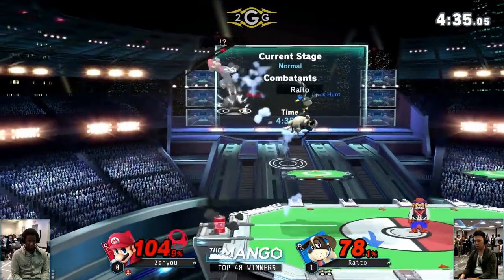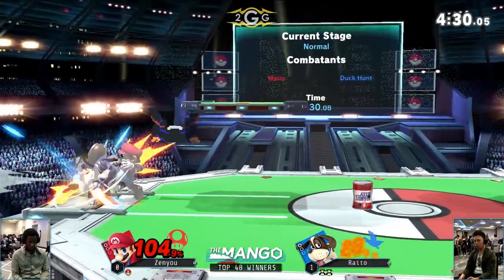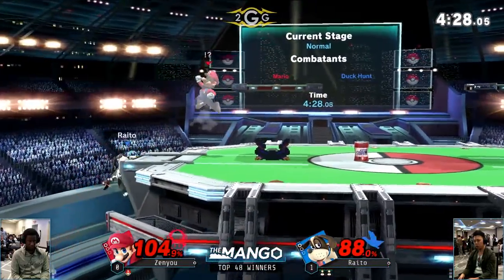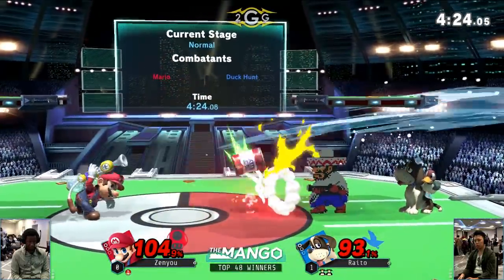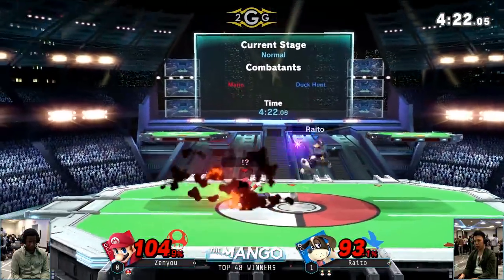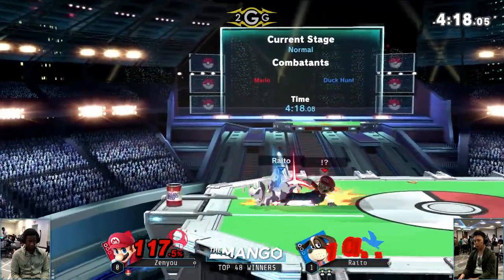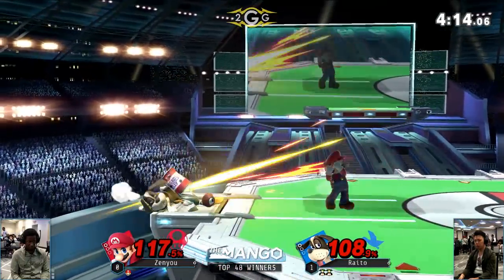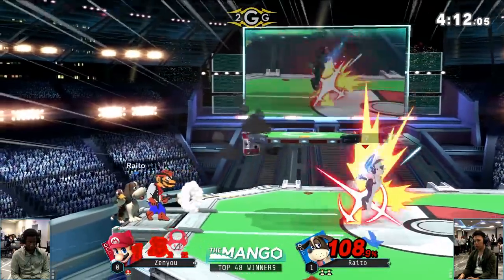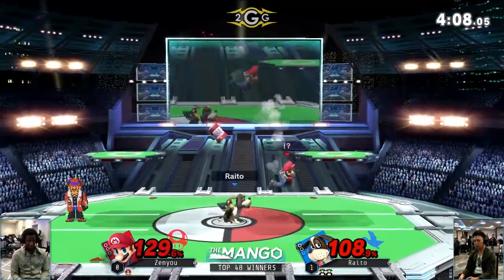Interrupting that combo with the Duck Hunt neutral air too — Zenyu's not able to get off as much damage as he would hope up close. That's basically what he has to do as Mario — that's one of Mario's best strengths — but he's not been able to really use it in this matchup. Looking like the next game is probably going to be curtains, unless Zenyu can get a pretty good combo. Mario still has that issue where he can't quite find the kill because he doesn't have reliable setups.